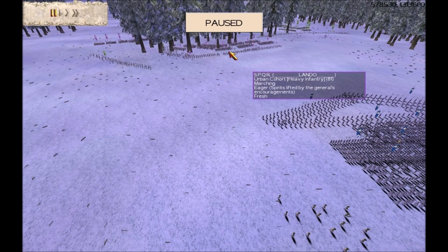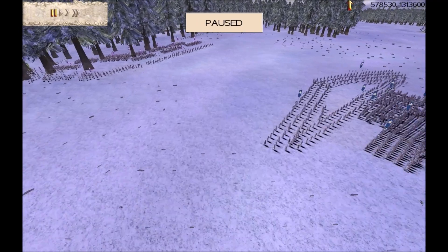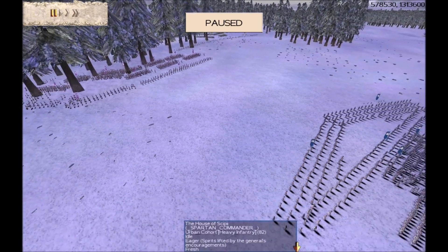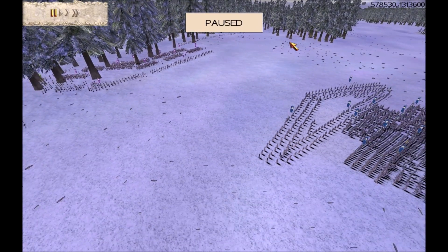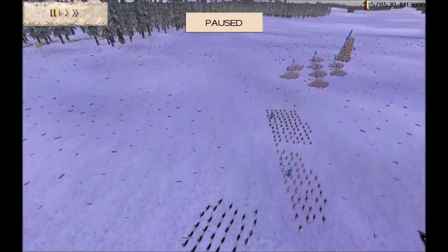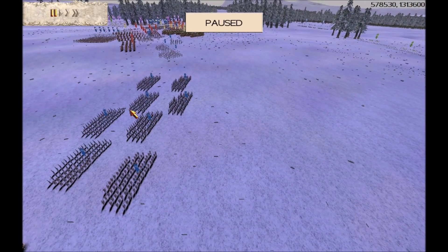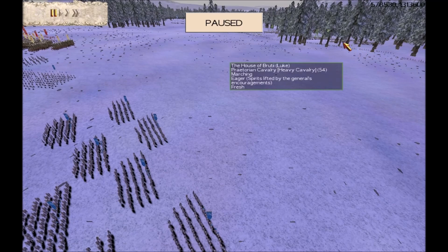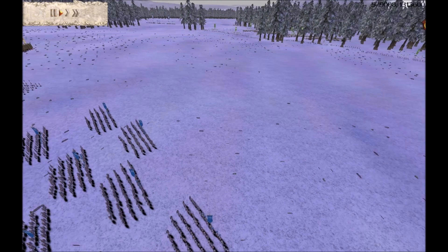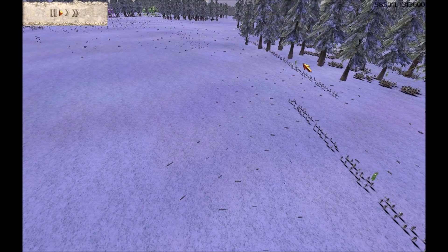At this very early stage of the battle, you'll see the enemy advancing towards us on our left flank — Canary Curwa's Britannia army, Hamilcar's Brutio army, and Lando's SPQR army moving towards us on the flat part of the map. But over here on our right flank, Scorpion King has moved his army back in a deliberate ploy to try and draw Luke forward, so that Luke will isolate himself even more.